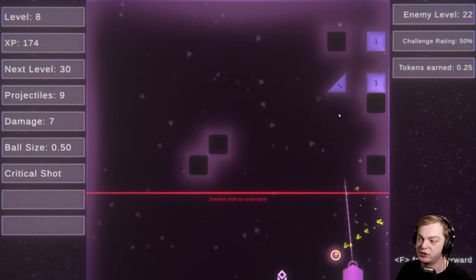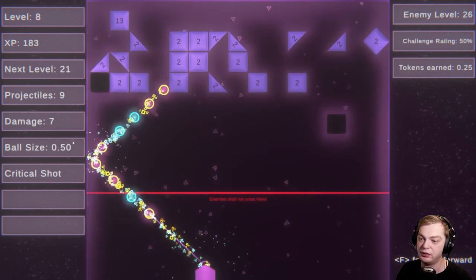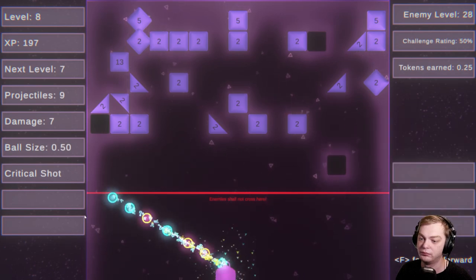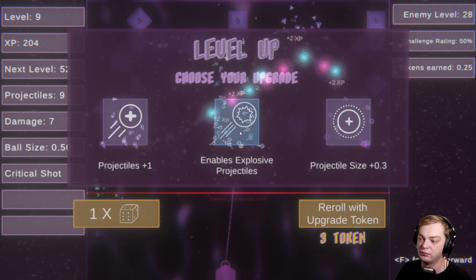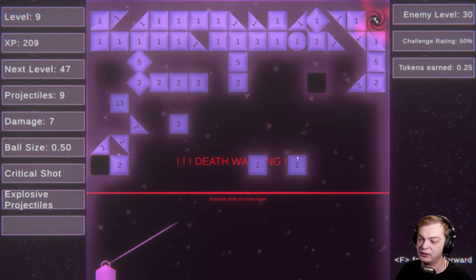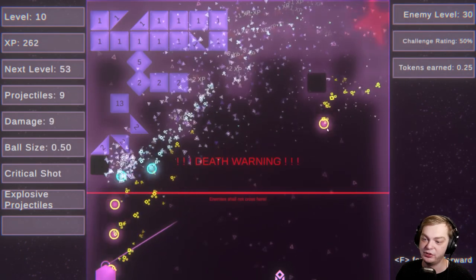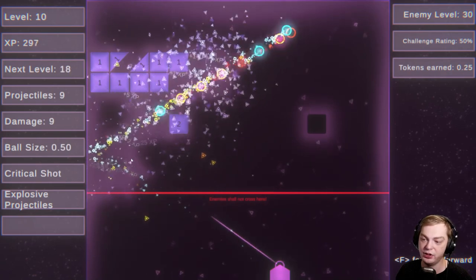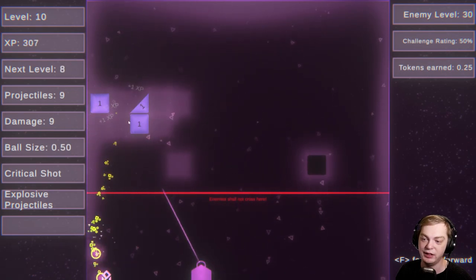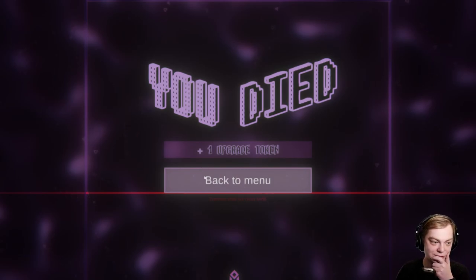I definitely want to split when I can get it. I want to split. Let's go — enable vertical shots. Projectiles — yeah, let's go with that. Plus one damage. I don't need the projectiles as much as damage right now.